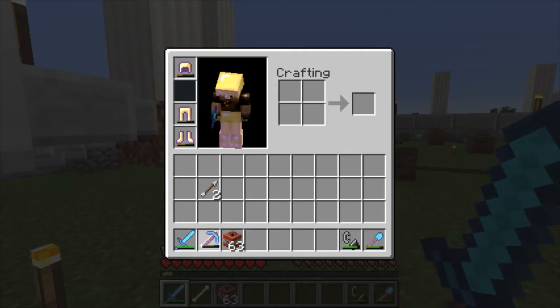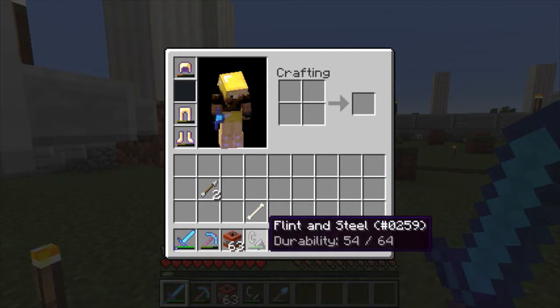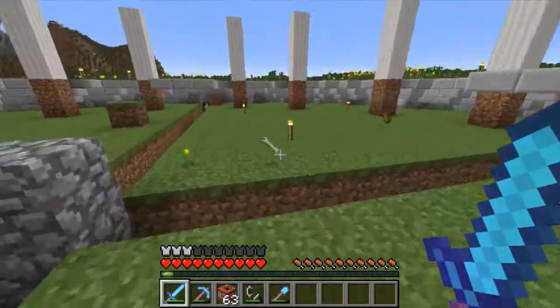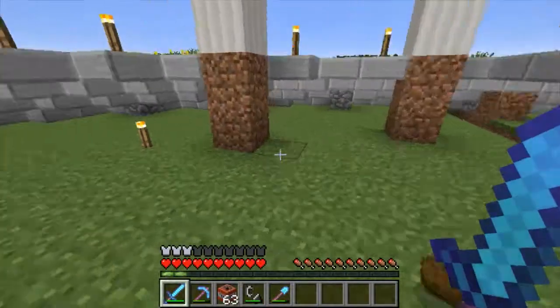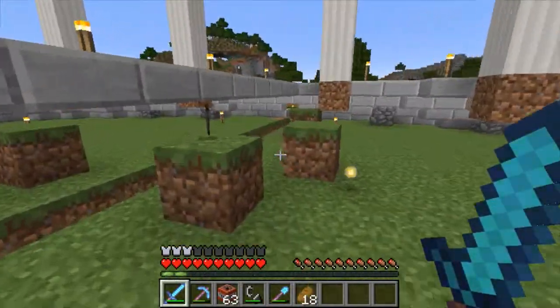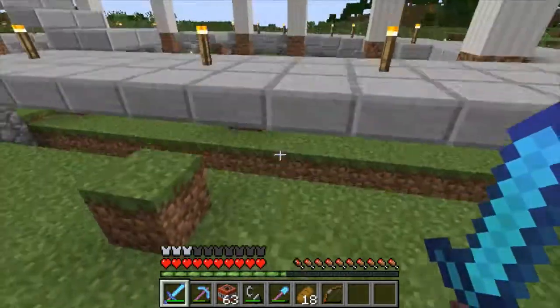I think TNT will be a good method of clearing this base. Let me reorganize my inventory. Where's my food? I lost my bread too. Did I have a bow? No, I did not — that must have been a skeleton's bow. Thank you, guy.